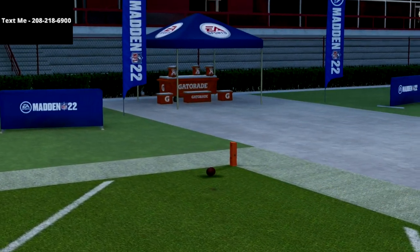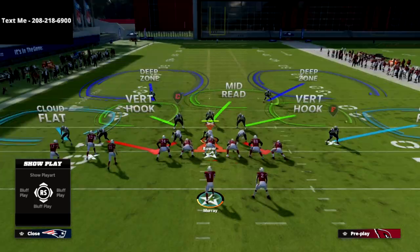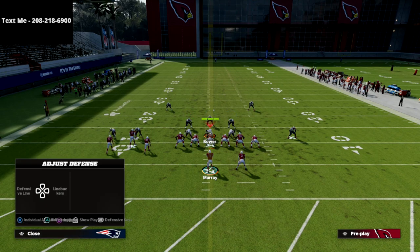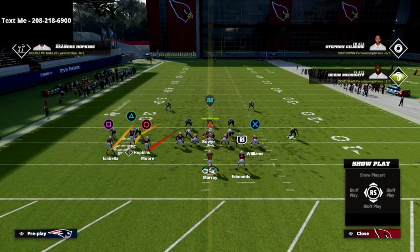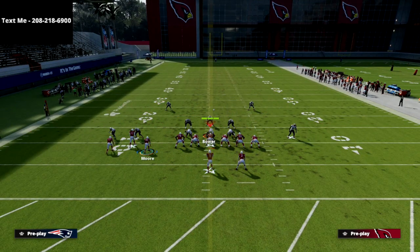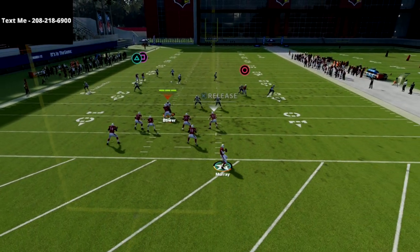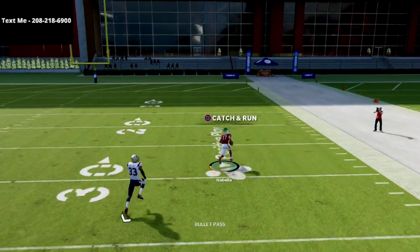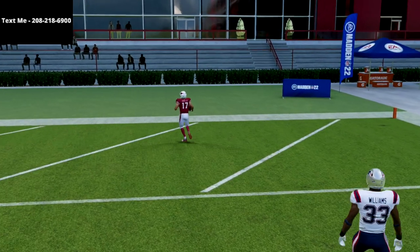Look at that — it just absolutely glitches the cover two over the top for a one-play touchdown. Cover two with a middle third from the linebacker is one of the most bombable coverages in the game. There's no adjustment they can make to prevent themselves from getting bombed out of a cover two shell — you are going to bomb them every single time. I call this my 'Bombs Away' offense.